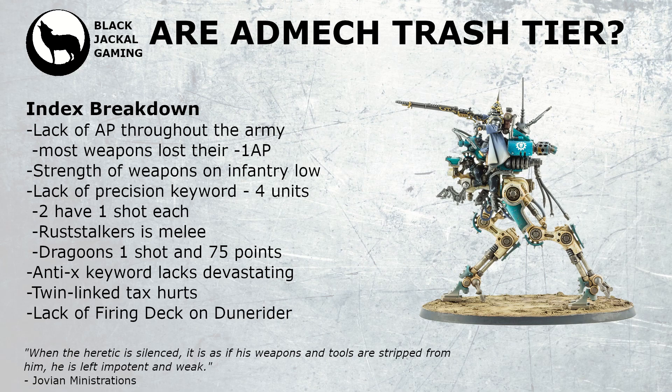As mentioned previously, there's a lack of AP throughout the entire army. Most weapons lost the -1 or -2 AP they had in 9th edition. The strength of infantry weapons is quite low — small arms are generally Strength 3 or 4, and heavier weapons are around 7, 8, or 9. So it's not the punchiest unless you're running a vehicle-heavy list. This really impacts you if you have to stand still just to gain the +1 to hit that you lost from 9th edition.